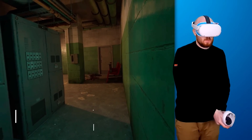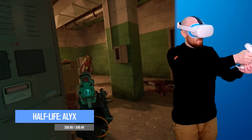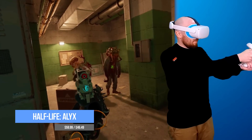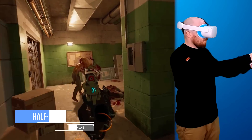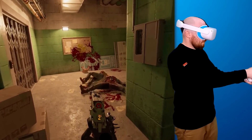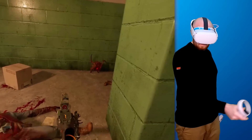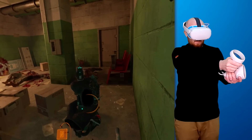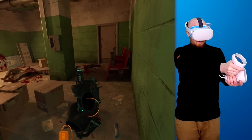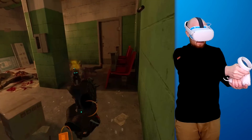Next up I played Half-Life Alyx — the best VR game available right now, and this game alone would be a solid enough reason to go through this setup. I dialed the graphical settings to a mix of low and medium for a smooth experience, but it still looked pretty great with plenty of detail and atmosphere. Sometimes in dark scenes I noticed the blacks being crushed by the video compression, but overall it didn't distract me too much from the experience.